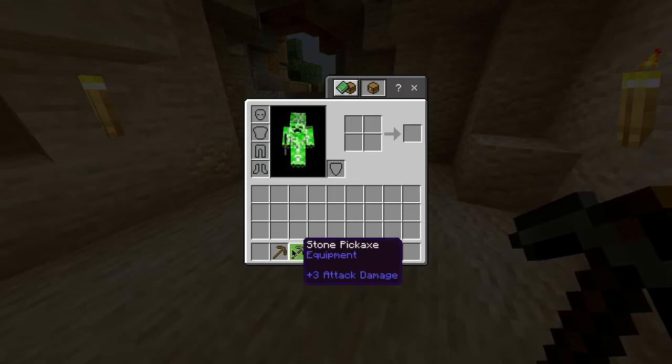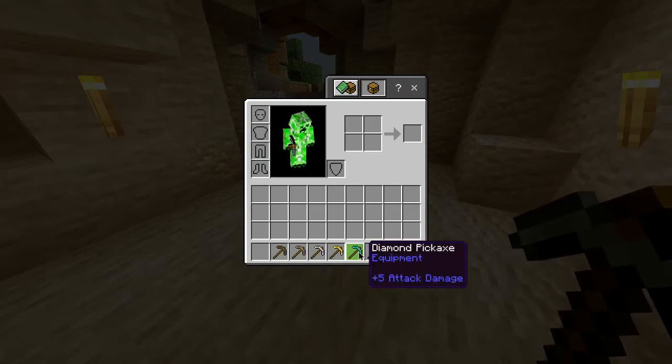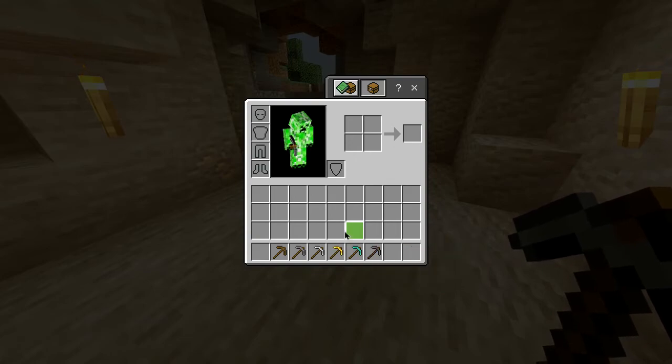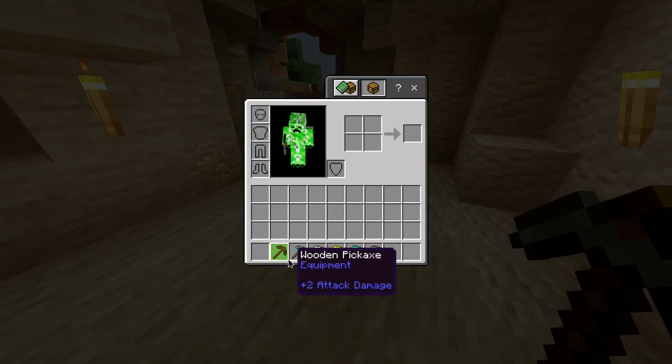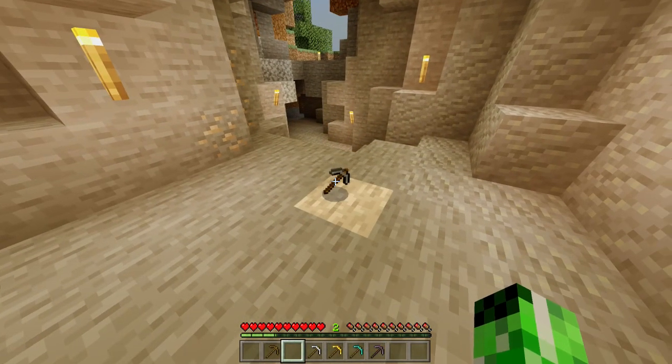Now also in this game, alongside the stone pickaxe, you've also got a wooden, iron, gold, diamond, and netherite pickaxe, all of which have different durabilities and can mine different things at different rates. But for now, you've got yourself a stone pickaxe.